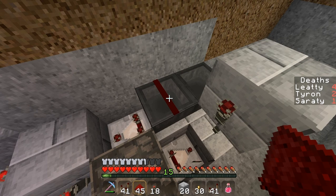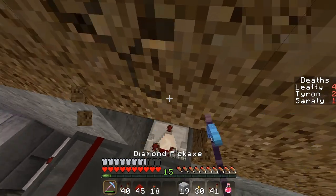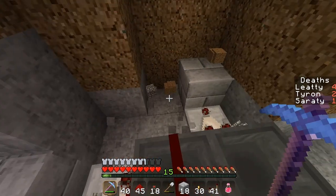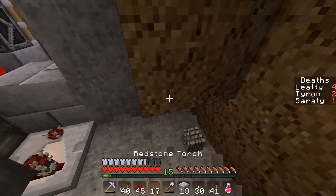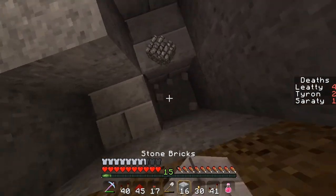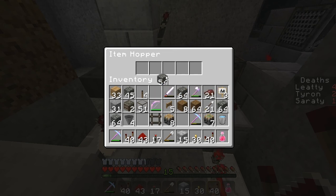Then I need one more comparator here and one more block. This is going to reset our timer — this part. So this will go to the bottom hopper with a simple wire and a repeater, two wires on repeater. In theory this should all be set.